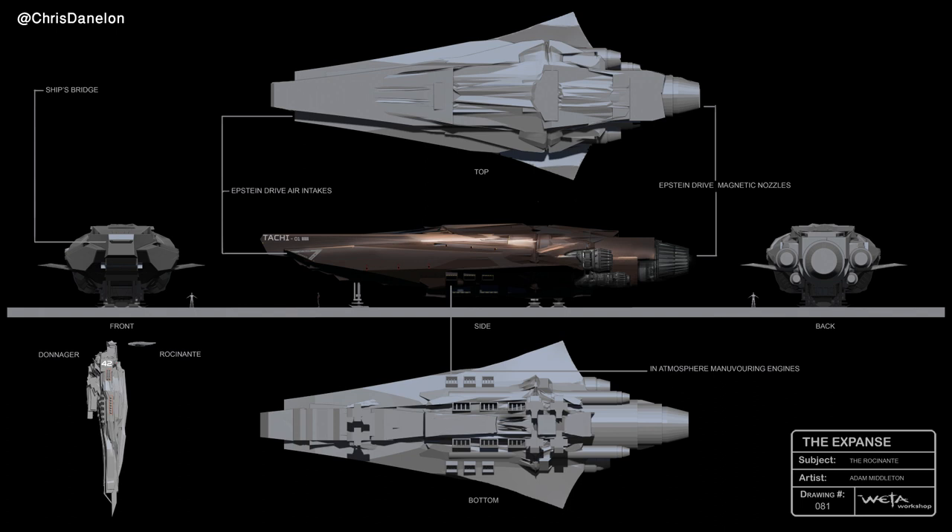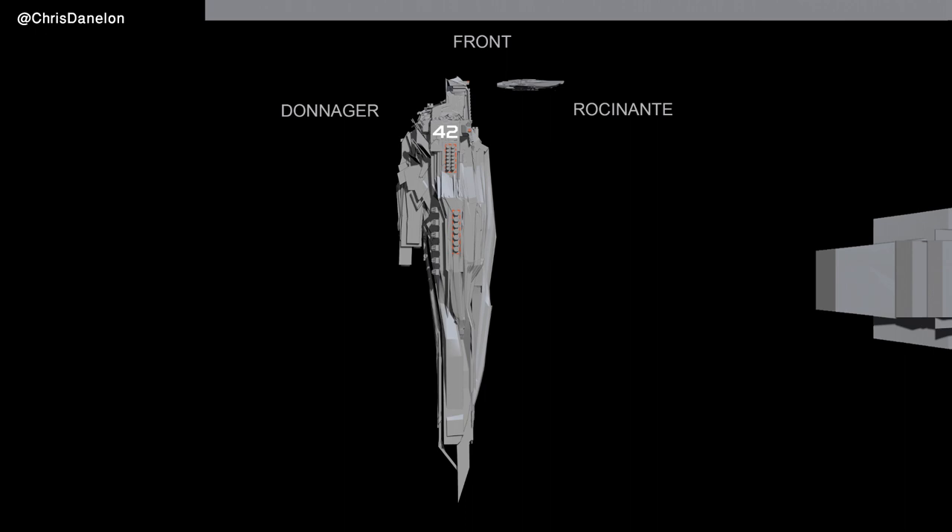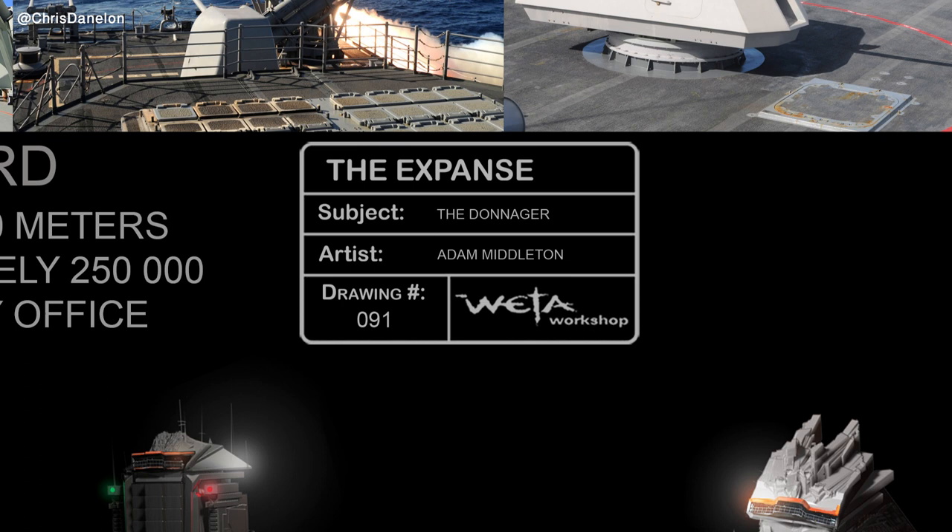I want to show you this piece of concept art by Weta — it is of the Rocinante, but in the bottom left corner we can see the Donager in scale with the Rocci. This relationship that the Rocci has with the Donager in terms of scale and design was considered very early on. Weta started the initial design of the show, but it would be Northfront that would take the concept art to its final form.